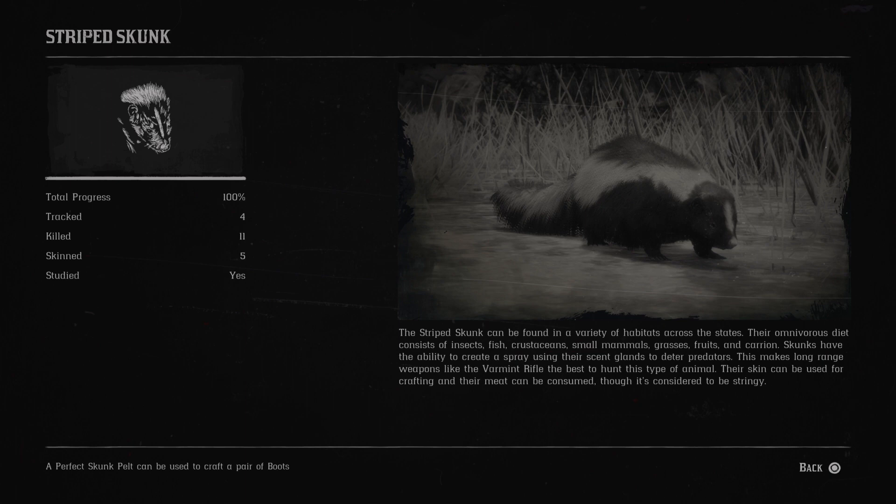Next is the striped skunk. The striped skunk can be found in a variety of habitats across the states. Their omnivorous diet consists of insects, fish, crustaceans, small mammals, grasses, fruits and carrion. Skunks have the ability to create a spray using their scent glands to deter predators. This makes long-range weapons like the varmint rifle the best to hunt this type of animal. Their skin can be used for crafting and their meat can be consumed, though it's considered to be stringy.